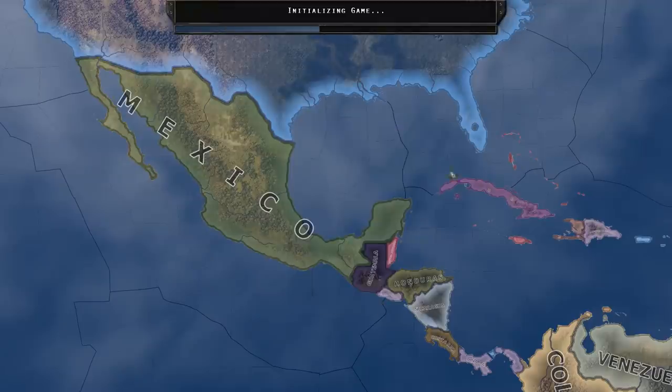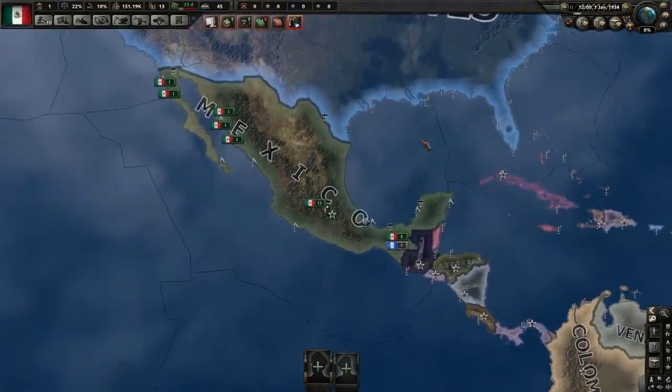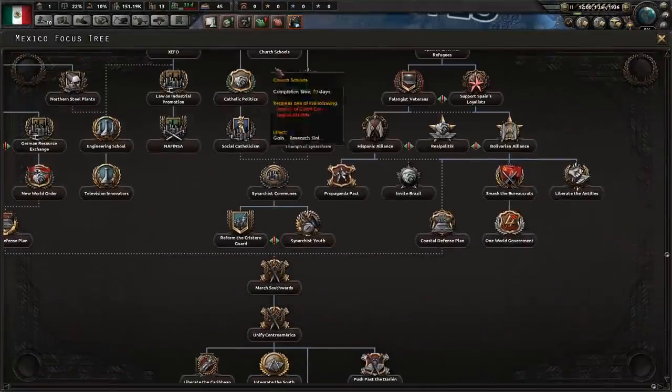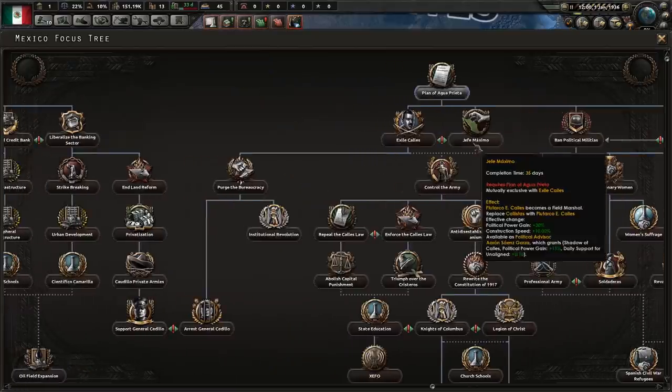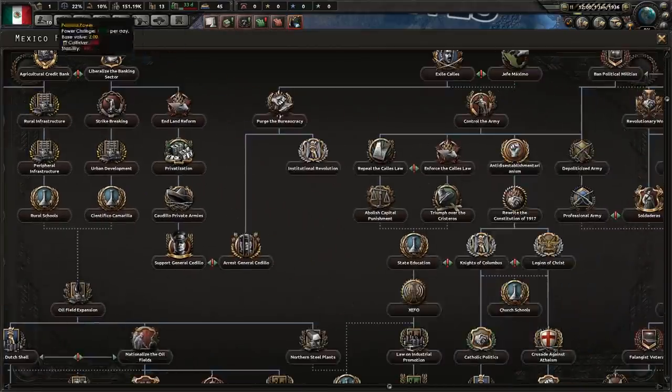Iron Man Mexico. I tested things out a bit because there are some hidden modifiers that you have to pay attention to if you want to get a certain outcome in Mexico. Mexico has a new very extensive focus tree in 'Man the Guns' and navigating it can be quite tricky. You have to deal with the rogue mafia boss, the rogue general, and with the church, which is perhaps the worst of them all.